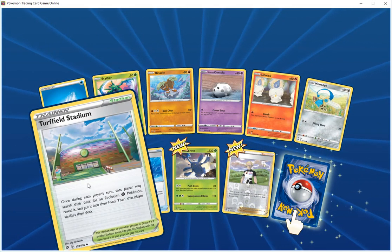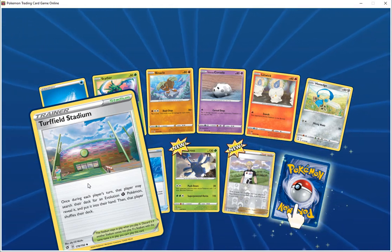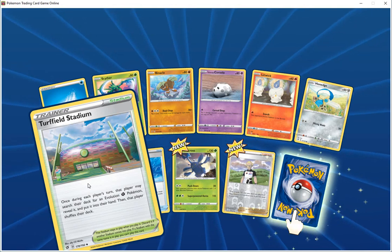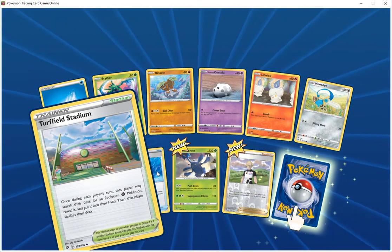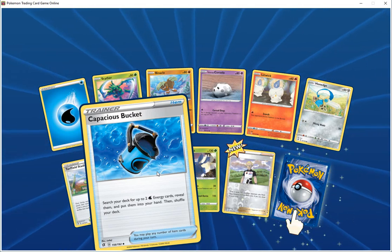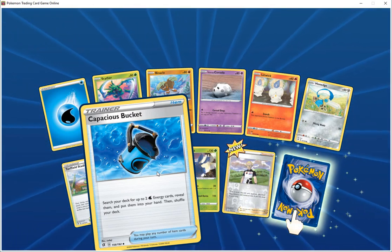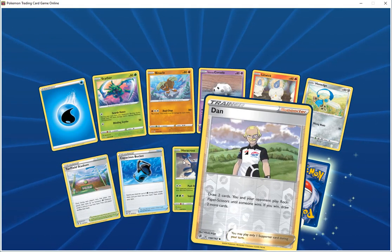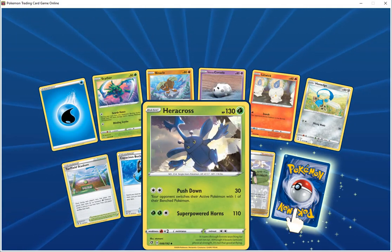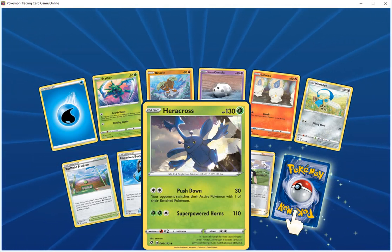Trainer stadium Turfield Stadium — during each player's turn, that player may search their deck for an evolution grass Pokemon, reveal and put it into their hand, then shuffle their deck. Capacius Bust trainer item — search your deck for consumer water and iron, put them into your hand and shuffle your deck. Paracus HP 130 grass, push down 30 — opponent switches one of their benched Pokemon in. Super powered war does 110.